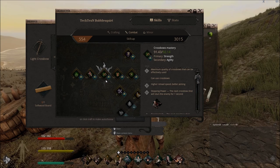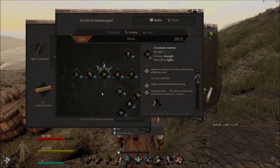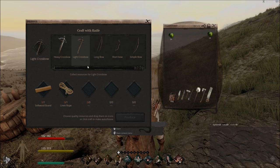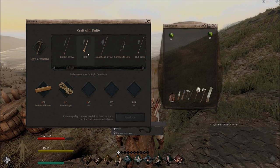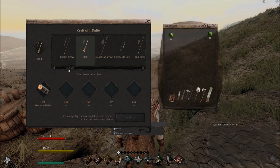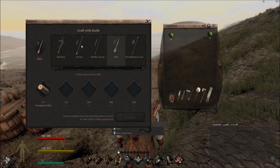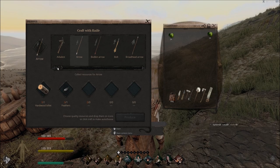Once you get to crossbows, you'll have to use those for a while before you can get to bow mastery. You won't be able to use a simple bow until you level up your crossbow ability. Make your crossbow and make enough bolts to last. Once you start using a simple bow, your arrows will require feathers — so that's why you're collecting feathers from the chicken coop. Hang on to those feathers, you'll definitely use them to make arrows.